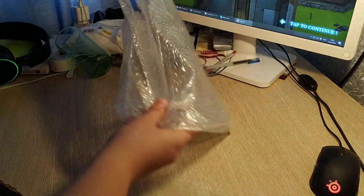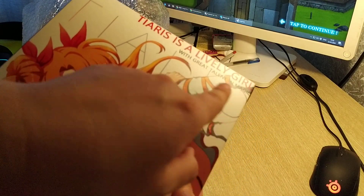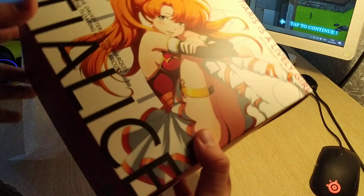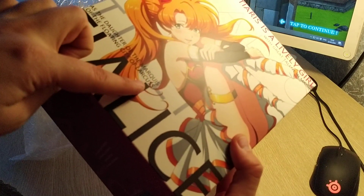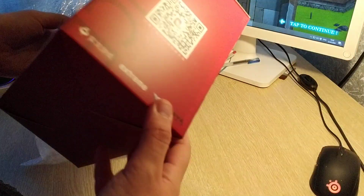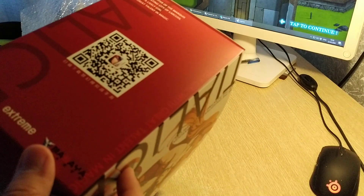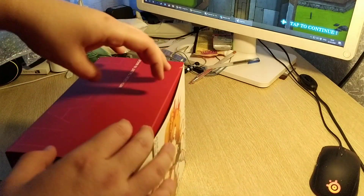It says: Tieris is a lively girl with great talent and magic, as the daughter of the Marquise of the floating city of Larkas. I haven't played the base game, sorry. And there's a QR code — no idea what it does, I'll look into it later I guess.